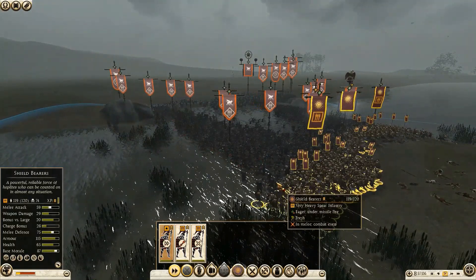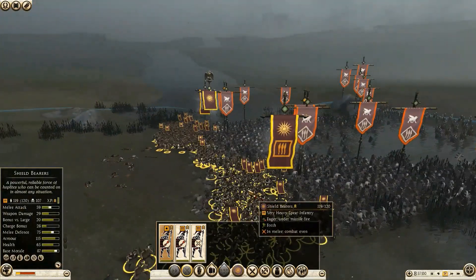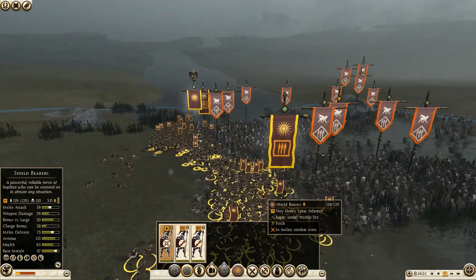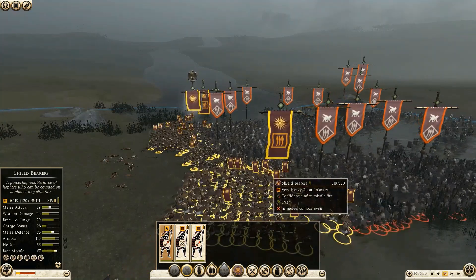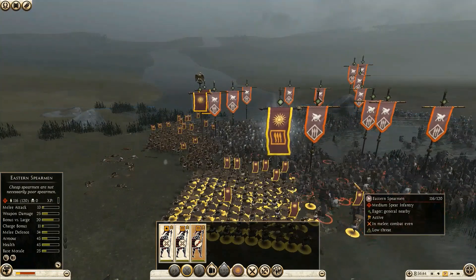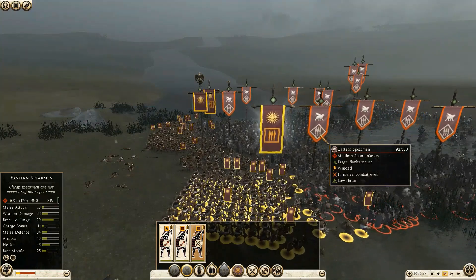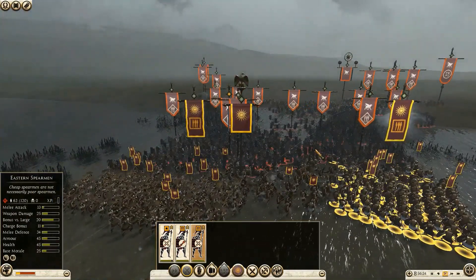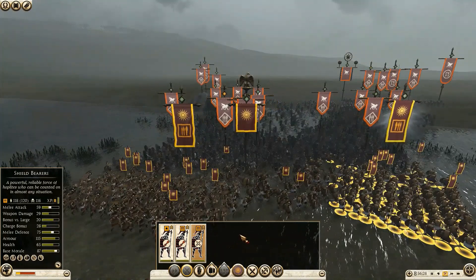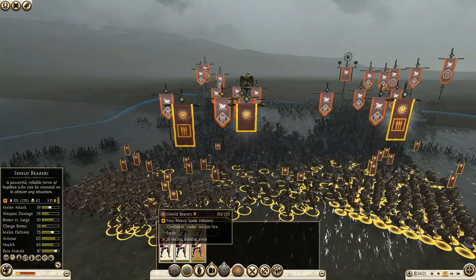My general was held in reserve in case his cavalry came to attack from the flank, but I can see he's moved his cavalry to position behind his forces, so I'm going to commit my general to the fight. The general's bodyguard is also shield bearers, and they're going to be the link in the center of my two wings of defending infantry. I'm now taking off the keep formation function, which will allow my men to be more aggressive and kill a lot more of their men much quicker, hopefully crashing their morale like a stone.